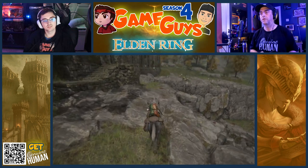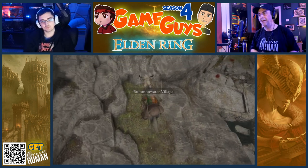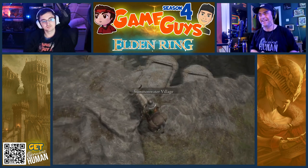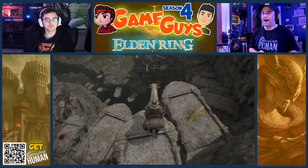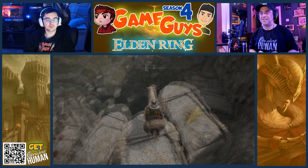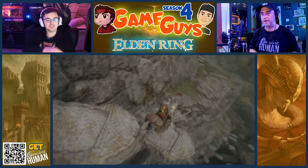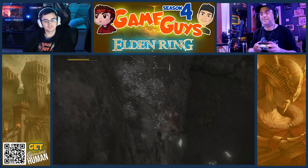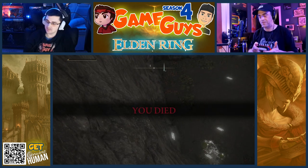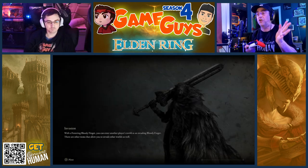Now we can go down these steps. Oh my God, are you kidding me? Remember, if you fall you can also double jump. Careful, Dad. Left, left, left — turn your camera left. Oh shit. Robin, I'm pressing buttons. I was pressing B. I'm sorry, this is all new. I haven't been on a horse.